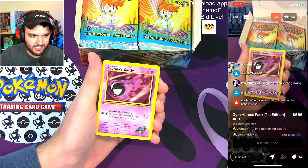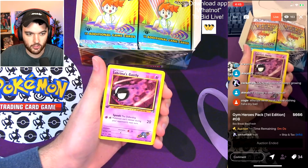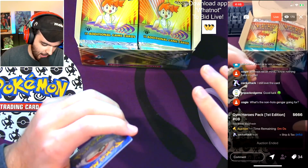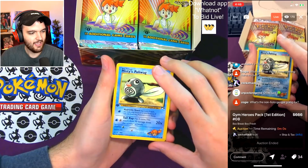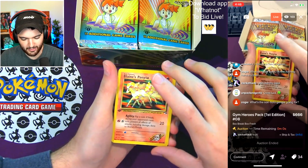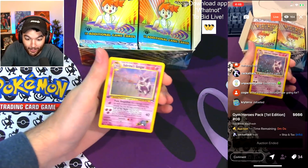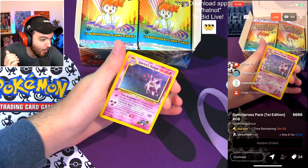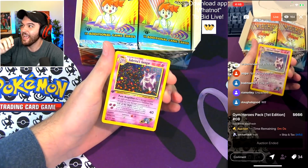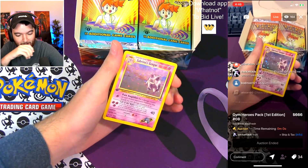Still a $100 card in a PSA 10. Poliwag — huge. And — just kidding, baited! Blaine's Ponyta. You have pulled yourself — are you kidding me?! I told you there could be more — a second Sabrina's Gengar in the box! Oh my God!